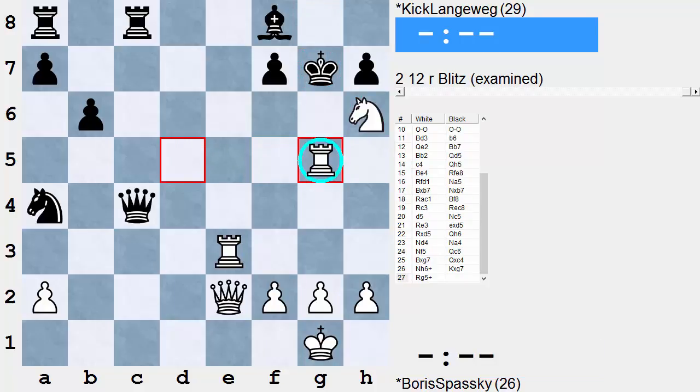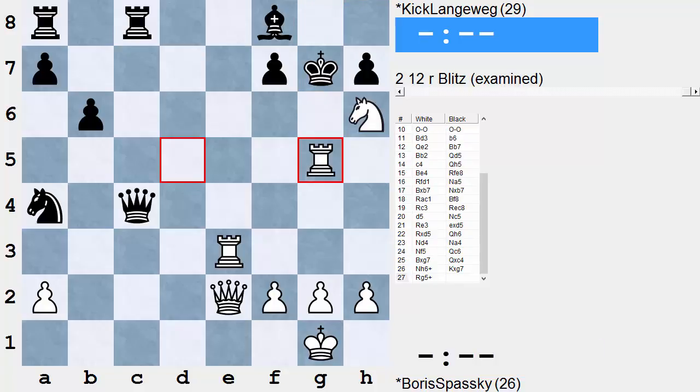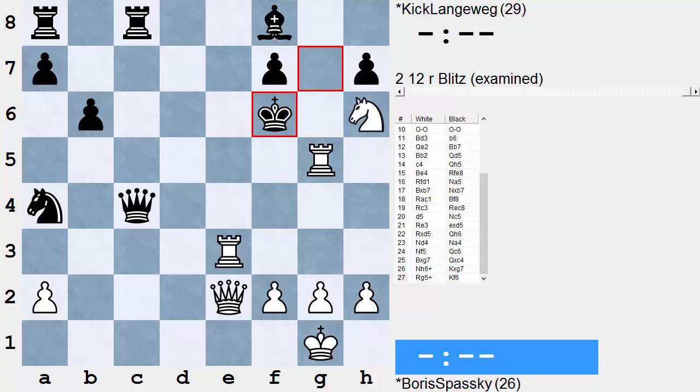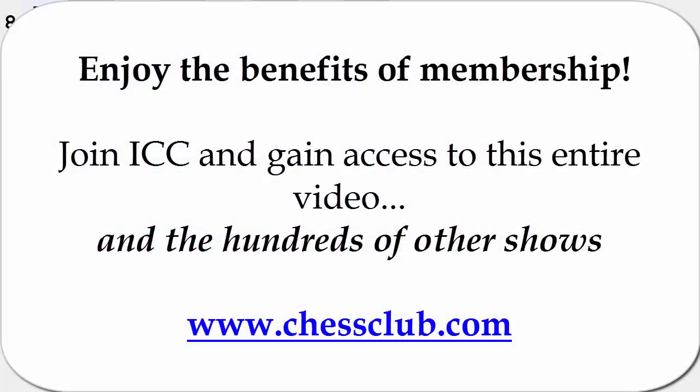After g5 check, King h8, mate on g8; and King takes h6, Queen h5 mate. If King f6, White forces mate with Rook f5 check, King g7, and then the other rook joins the party to deliver mate.